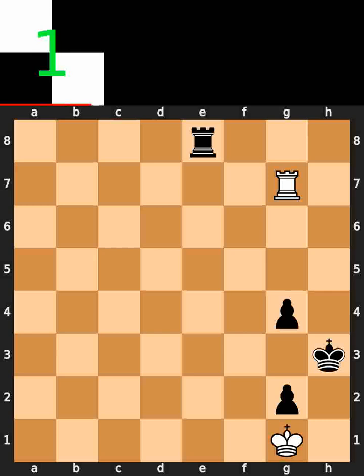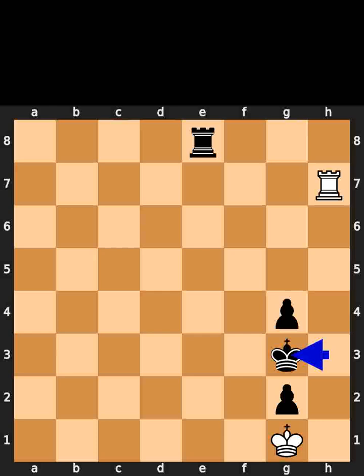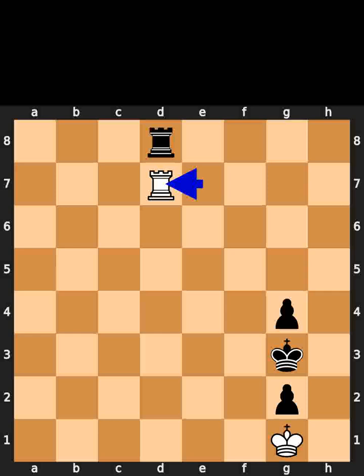White plays rook to h7, check. Black plays king to g3. White plays rook to e7. Black plays rook to d8. White plays rook to d7. If you enjoyed this video, please like and subscribe.